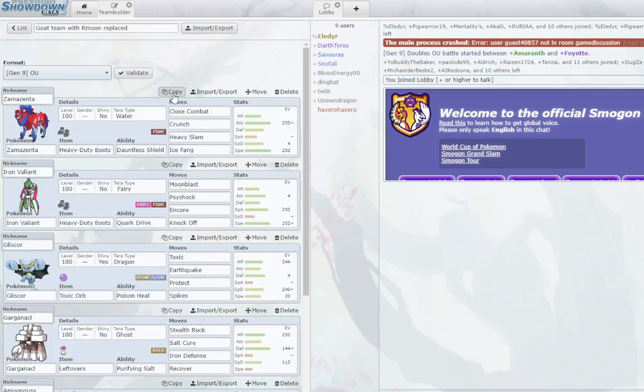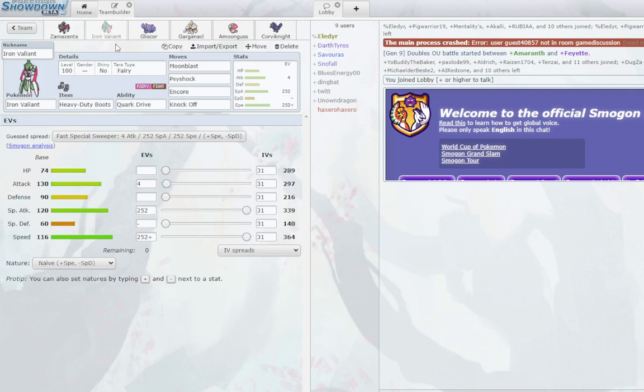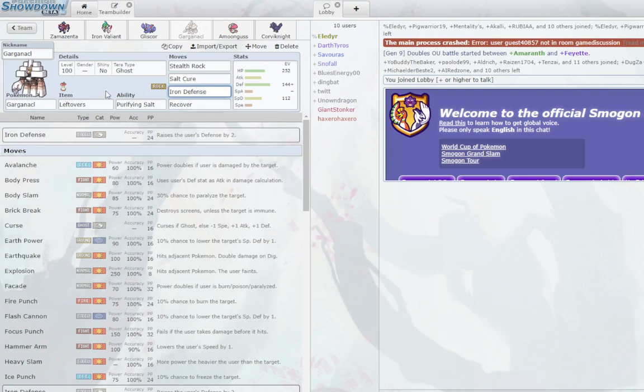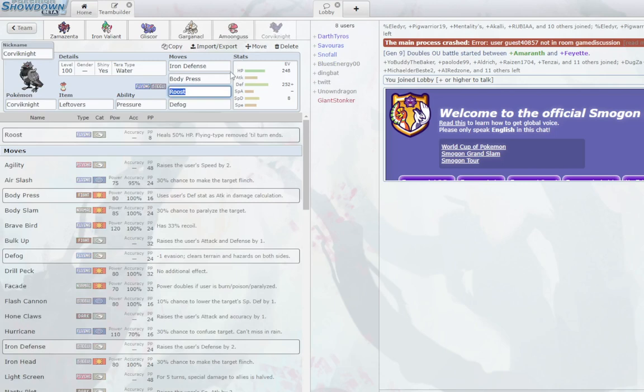Starting with this team — ignore the names — we have a nice four-attacks Zamazenta team with Heavy-Duty Boots. It's a nice bulky offense. You have Zamazenta with Heavy-Duty Boots, Iron Valiant with Anchor Shot, Gliscor with SpDef investment and Dragon tera, Iron Defense Carcacolm with mixed defenses, an Amoonguss with Worry Seed, and Corviknight with Iron Defense.